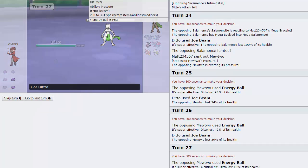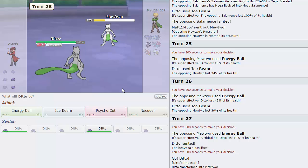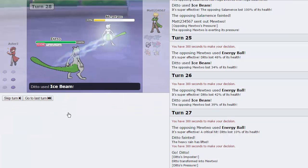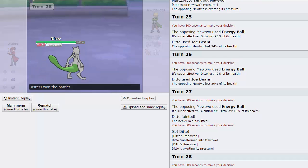We're going to see what the rest of his set is by going into our Choice Scarf Ditto and get the pressure up. He has Ice Beam and Psycho Cut. What's the strongest move I can hit him with — probably Ice Beam. He does have Recover though. As we hit the Ice Beam and we crit it — so that's going to be GG. Let's go to Game 2!